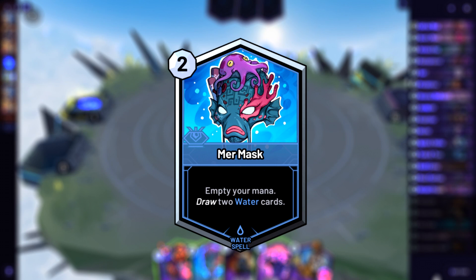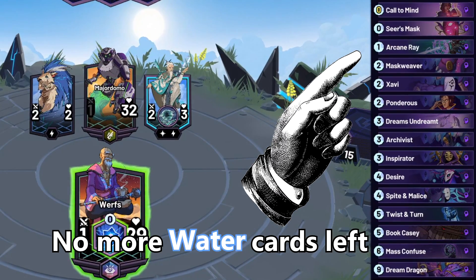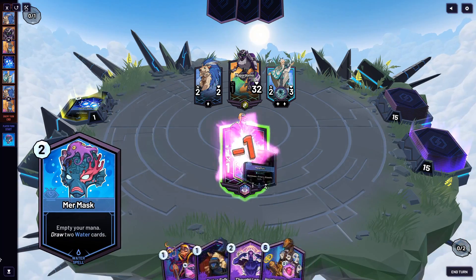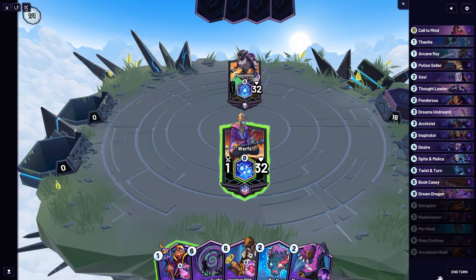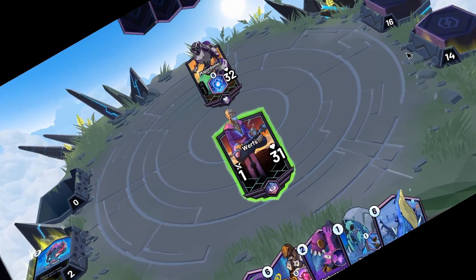For a teaching example, I will utilize this Murmask card. If you do not have any water cards left in your deck, you will draw 2 random water cards and lose 1 health for each card. If you have only 1 water card in your deck, you will draw your water card and 1 random water card, losing 1 health.